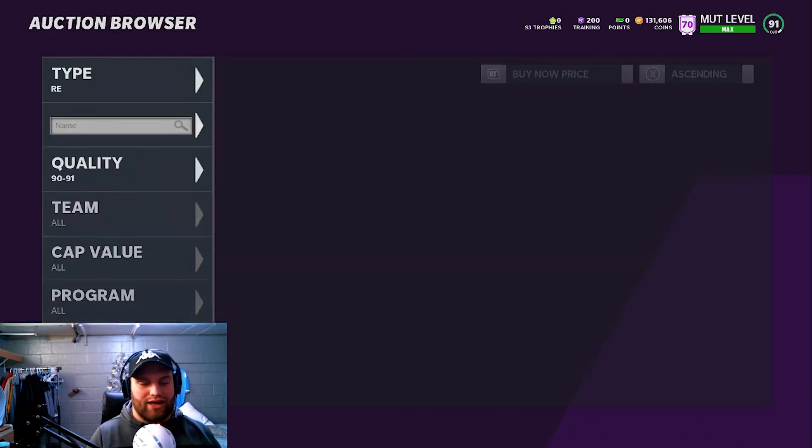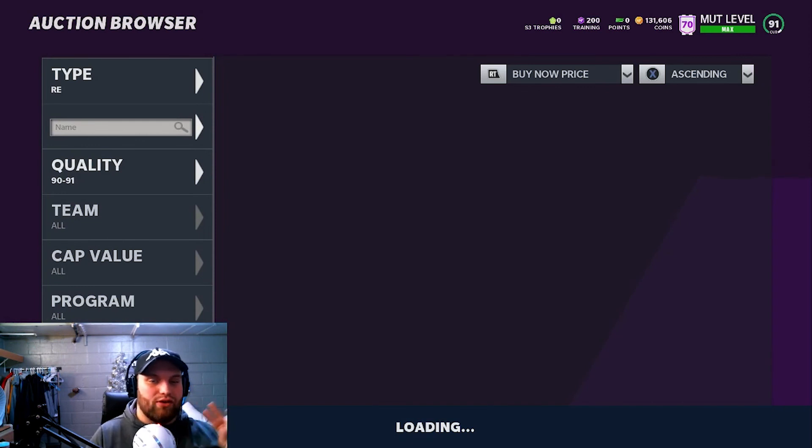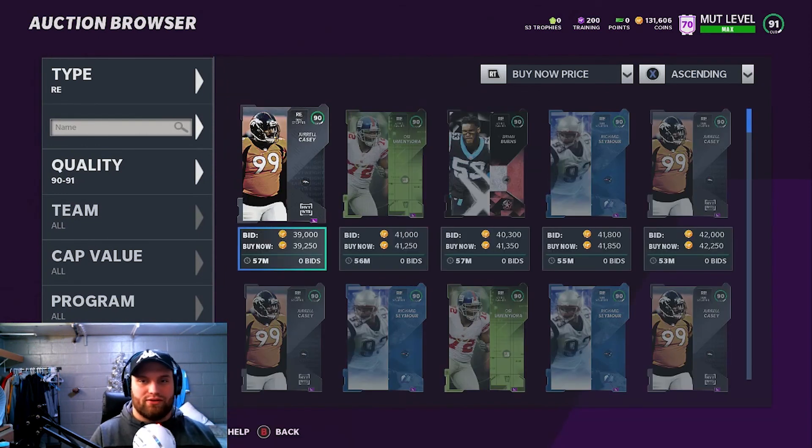That's my best budget cards under 50k — two pass rushers, three corners, a couple wide receivers, a running back, and the best budget quarterback in the game. For a user, I'd probably go Jonathan Abram as everyone knows he's a great card. I hope you guys enjoyed the video. We're probably going to be doing gameplay on the Wild Card cards that come out tomorrow. If you like the video, drop a subscribe and I'll see you guys in the next one.